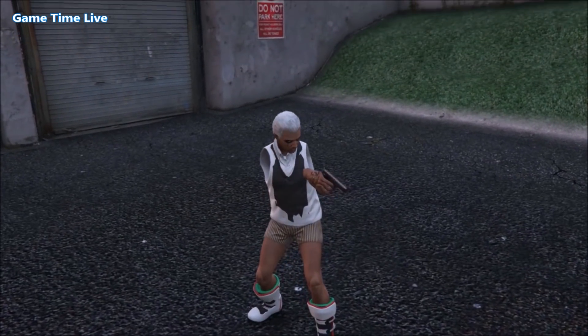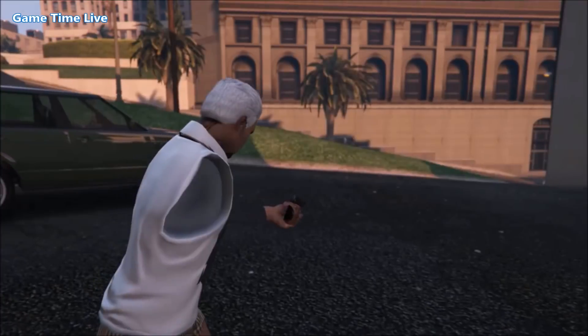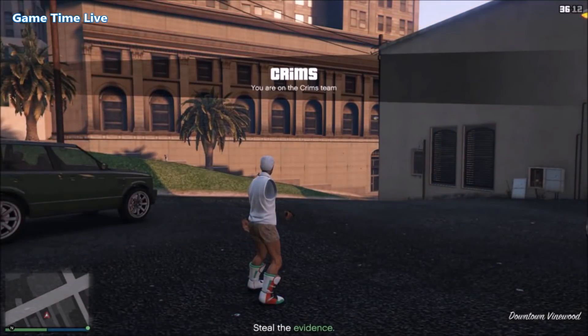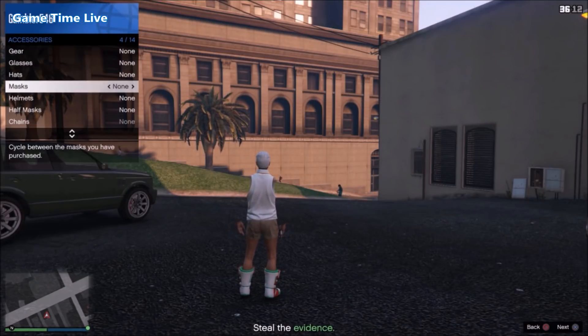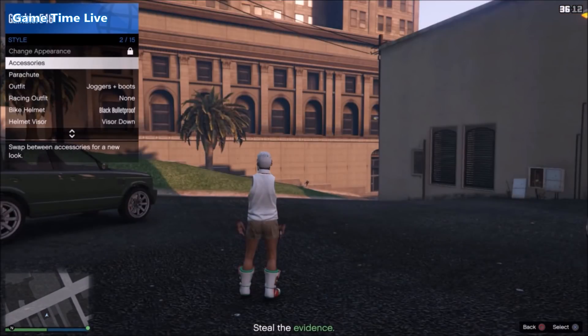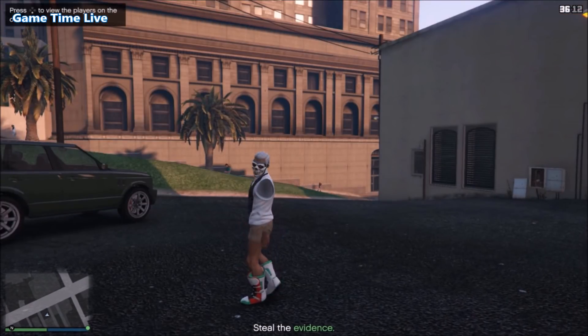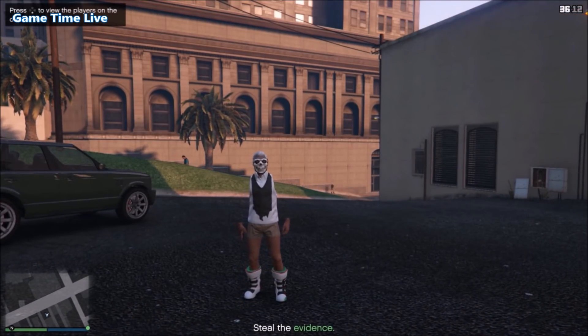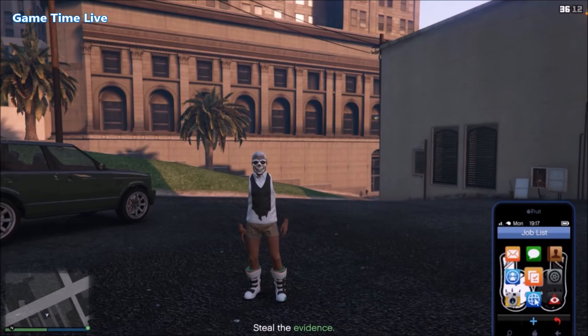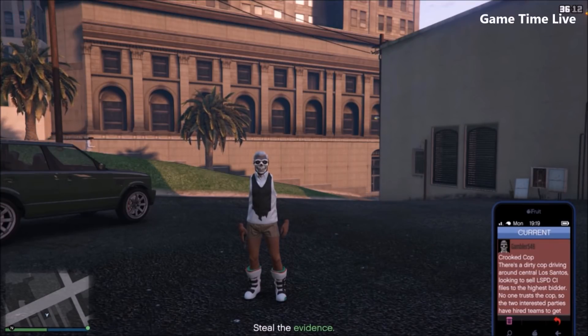Once you spawn into the job, open up your interaction menu, go over to style, accessories, and apply any mask — just the first one you have, it doesn't really matter. Wait a couple of seconds, then quit this job by your phone. That's why we actually apply a mask — to make sure this outfit is also in free mode once we quit the job.